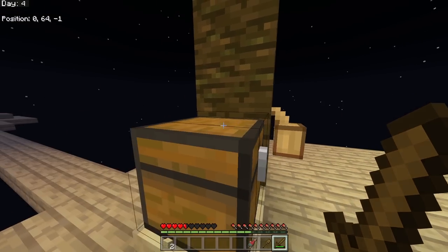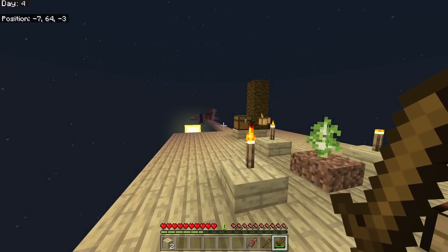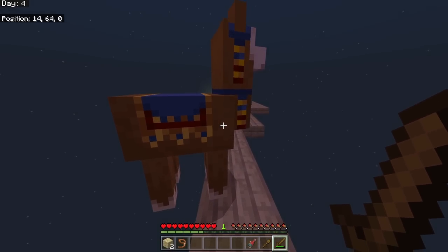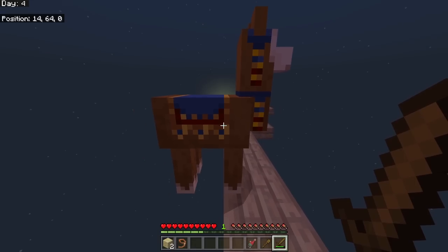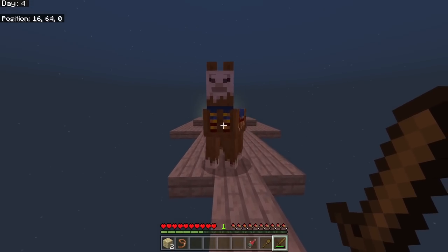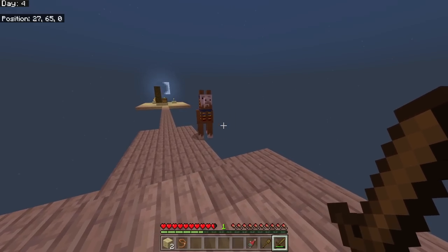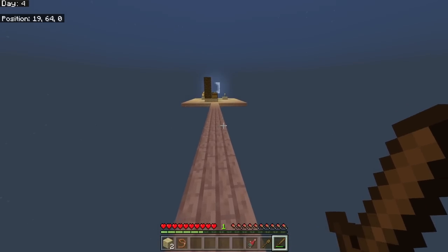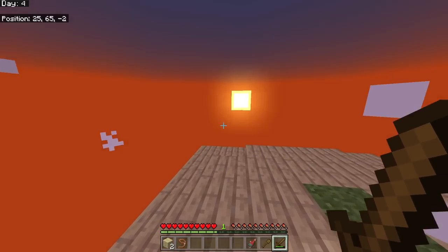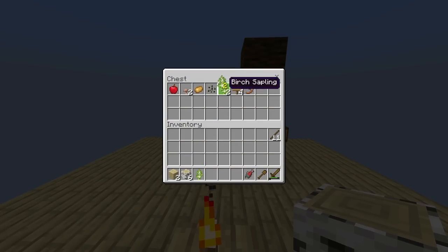This is actually on Hard mode and I'm playing it like hardcore - on Bedrock Edition there isn't a hardcore mode. The wandering trader spawned - llamas are useful because killing them drops leather for armor and item frames. I also get leads, which could help if I get passive mobs spawning.